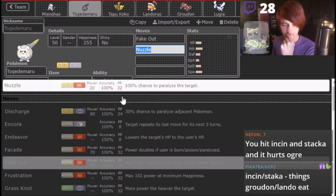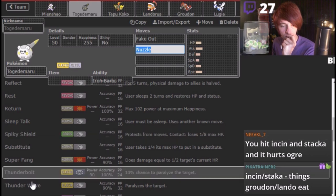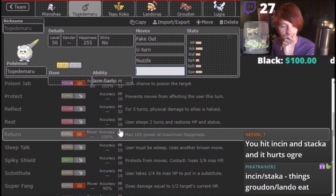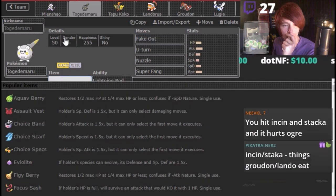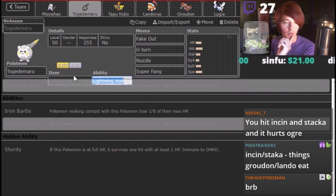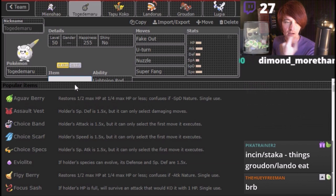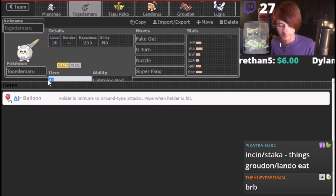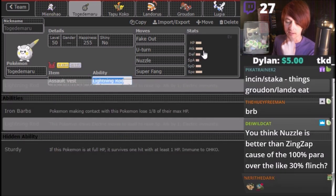I don't know if I want Encore, though. I think I want the Lightning Rod here. I don't know what my item's gonna be yet — I haven't decided. Let's try an Air Balloon here. Actually, let's just put it Best — Best was the original idea. I think Nuzzle's better than Zing Zap, because 100% paralysis? Oh yeah, 100%.